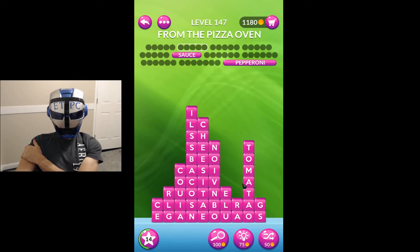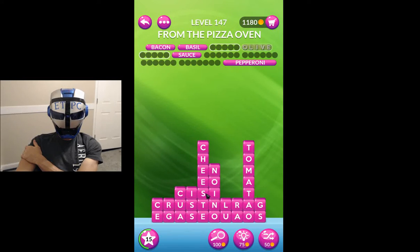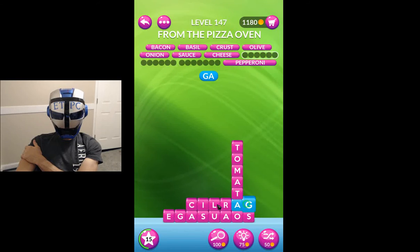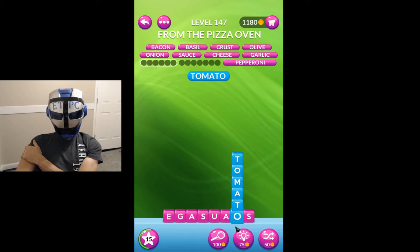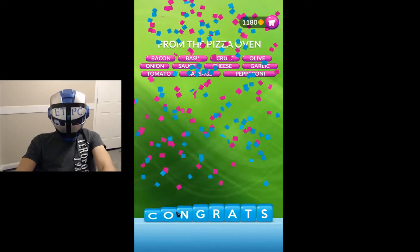We got sauce now. Another five letter word. We got tomato over there. Can't get cheese yet. Tour. Bacon — can't get that yet. Basil — we can get that. Now we can get bacon. Now we can get olive — I should have got live. Crust. Nice. Now we can get our cheese. Garlic — can't get that yet, but we can get an onion. Should have got an 'I' in. Now we can get garlic. Now we can get tomato. Let's get our age first, and sage, and then we'll get usage, and then we'll get sausage. Picked up a couple bonus words over there, my friends. We'll see you next level.